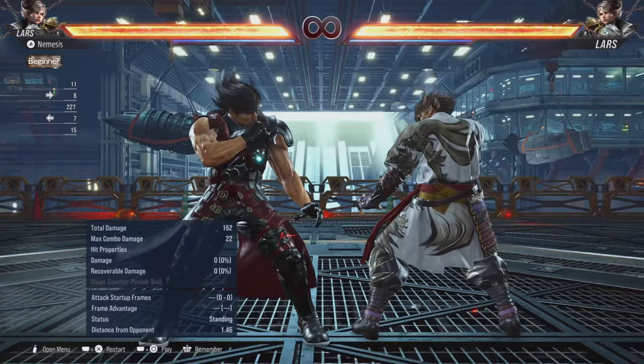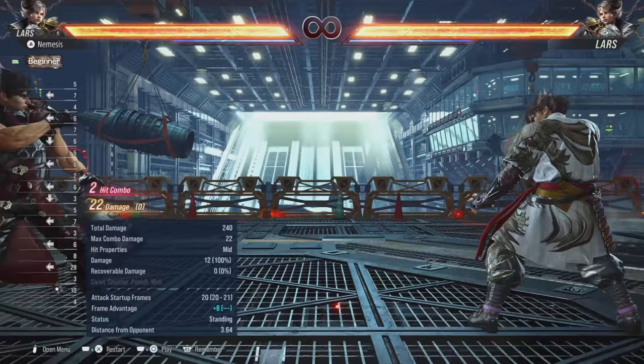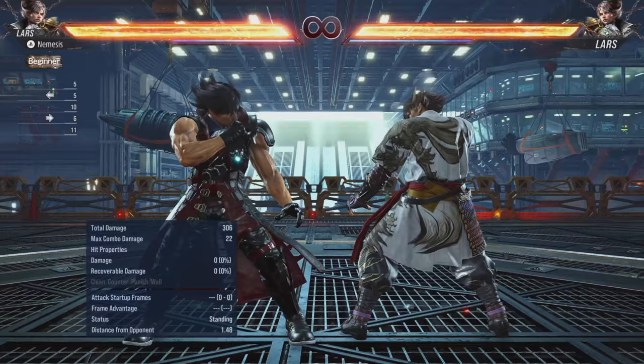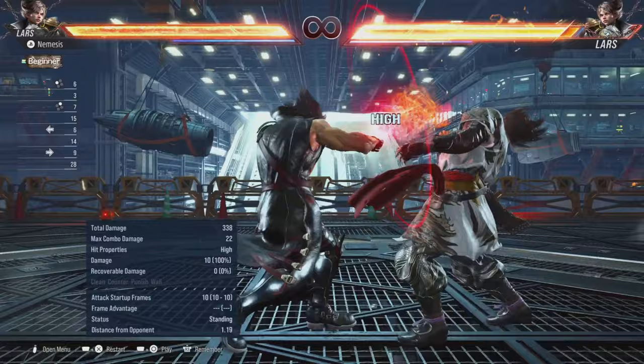For his fastest punish, also described as his 10-frame punish at high level, Lars has his 2,1. It's an amazing punish — like any character with a 10-frame high-mid move, it's a very strong move. People can't duck it because it hits mid, and it's safe on block as well. Moves like these can be used as a punishment check to see if something is punishable.